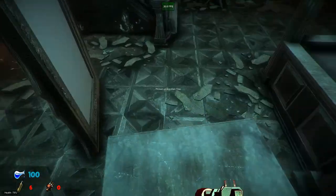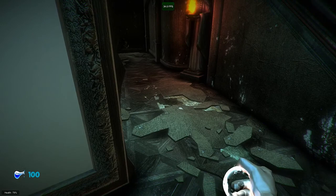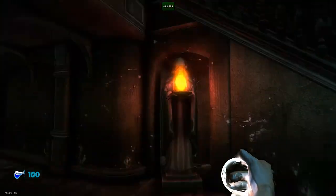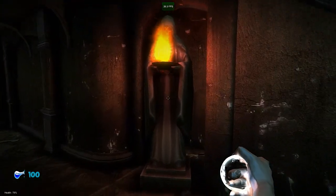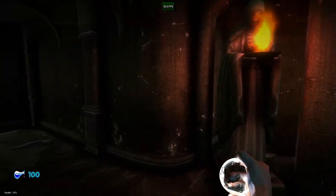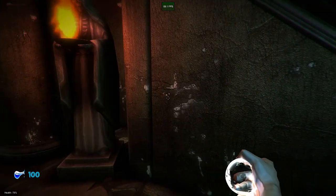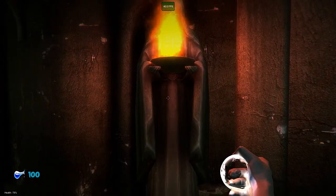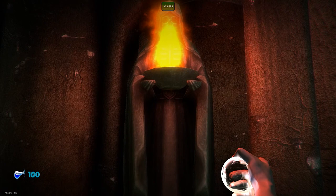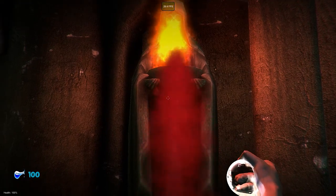Now I will use the new scrying focus to heal myself. As you can see in the bottom left part of the screen is the health indicator — it is not yet implemented in the new UI. By simply clicking on the statue it will heal you. Now I have 100% HP; I am back to full health.